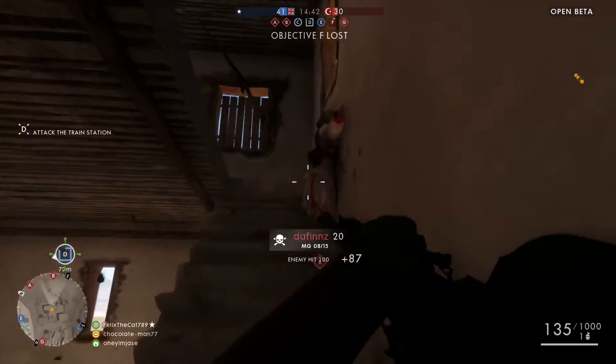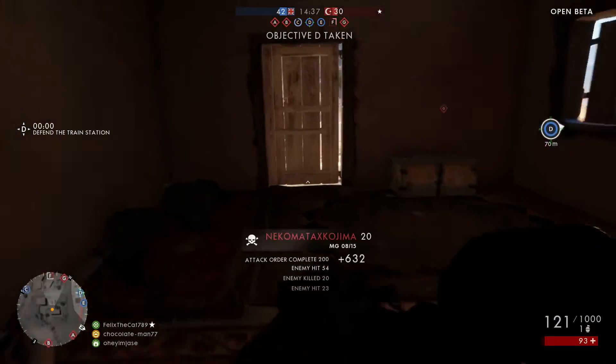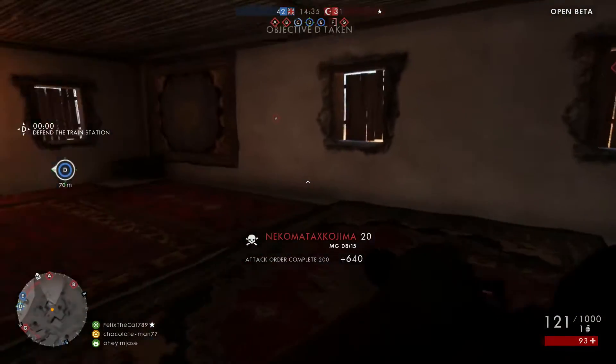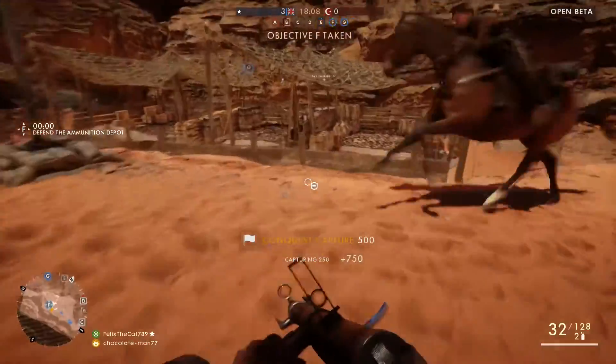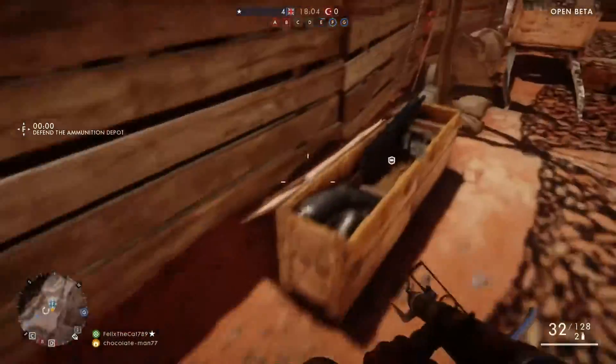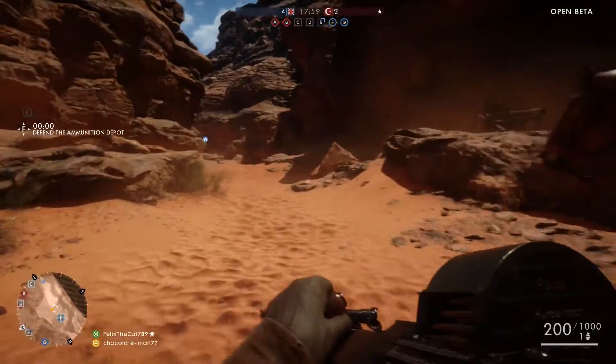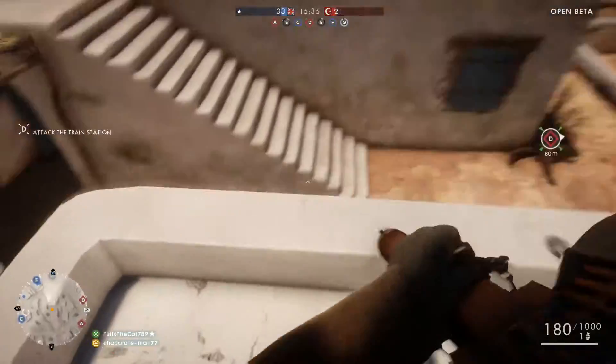You can see a bit of gameplay of it right here, and in a second we'll jump over to some live gameplay. But first I want to explain how it works. Once you get to the position, you have to walk over this crate that you can see on screen right now and grab the item by holding square — or whatever the use button is on your console.